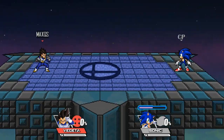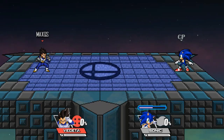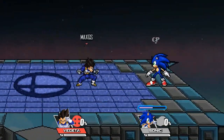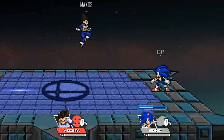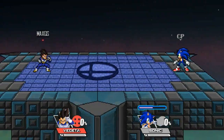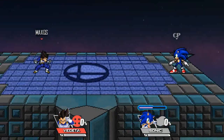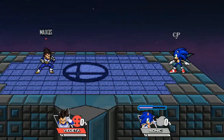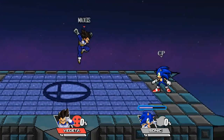Primero que nada vamos a hacer air dodge para cualquier dirección, aunque hablando específicamente de derecha e izquierda. Solamente se puede hacer si hacemos air dodge para estos dos lados. No se puede si lo hacemos en diagonal, para arriba o para abajo. Solamente derecha e izquierda.